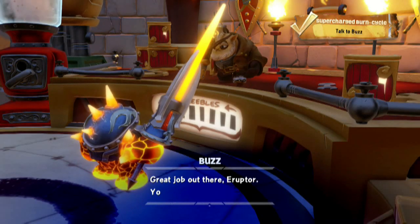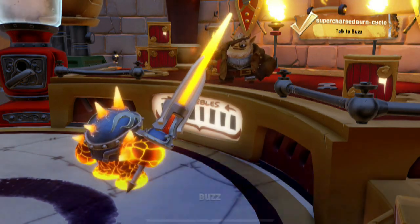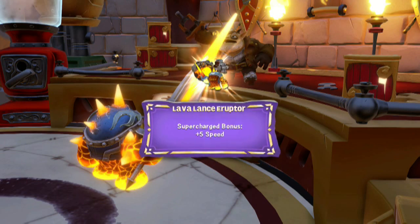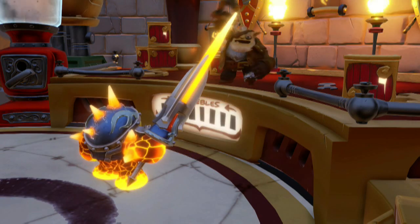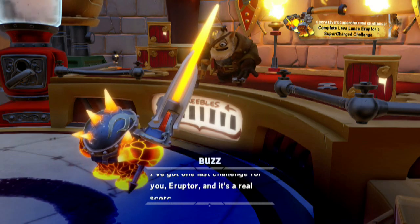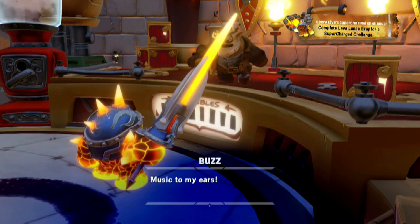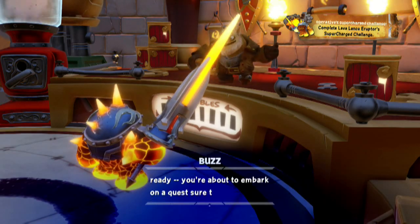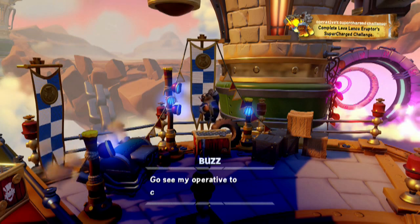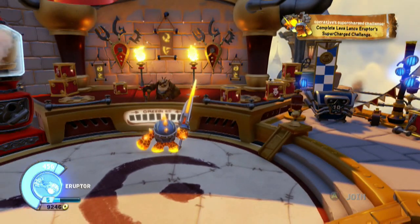Great job out there, Eruptor! You're a real hot rod! But my name's Eruptor. Well, you've earned the right to be called Supercharger! Plus 1 speed — okay, I'll take it. 'I've got one last challenge for you, Eruptor, and it's a real scorcher.' Can't scare me, Buzz! I was born to burn! 'Music to my ears! Now get ready — you're about to embark on a quest sure to get your temperature up! Go see my operative to complete your top secret ninja commando challenge!' So now we're off for quest 3 — the top secret ninja commando challenge. Let's see if it says anything in here.